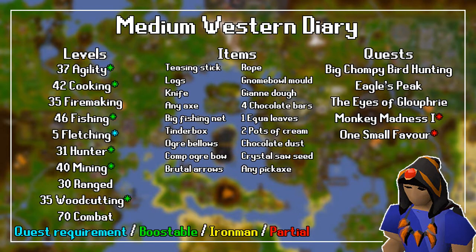For the item requirements, you need a Teasing Stick, Logs, a Knife, any Axe, a Big Fishing Net, a Tinderbox, Ogre Bellows, a Comp Ogre Bow and Brutal Arrows, a Rope, a Gnome Bowl Mold, Gianne Dough, 4 Chocolate Bars, 1 Equa Leaves, 2 Pots of Cream, Chocolate Dust, a Crystal Saw Seed, and any Pickaxe.